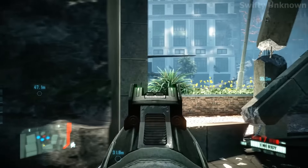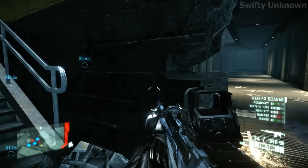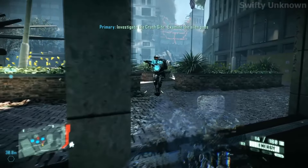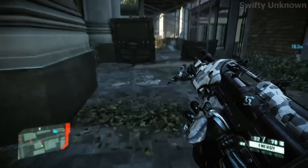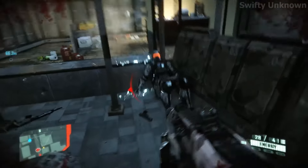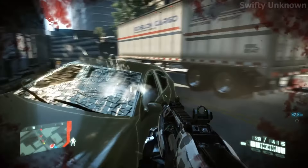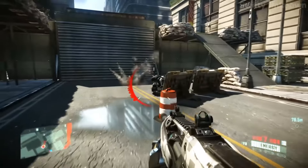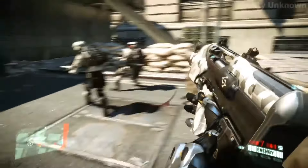Next on the number 3 spot we have Crysis 2. Crysis 2 thrusts players into the heart of a besieged New York City, blending cutting-edge visuals with intense FPS action. Developed by Crytek, the game stars Alcatraz, armed with a powerful nano-suit that grants superhuman abilities. Players can choose between direct confrontation and tactical stealth, offering a dynamic gameplay experience that adapts to personal playstyles. The game's urban battlefield, teeming with both human foes and alien threats, becomes a canvas for high-stakes battles and strategic decision-making.